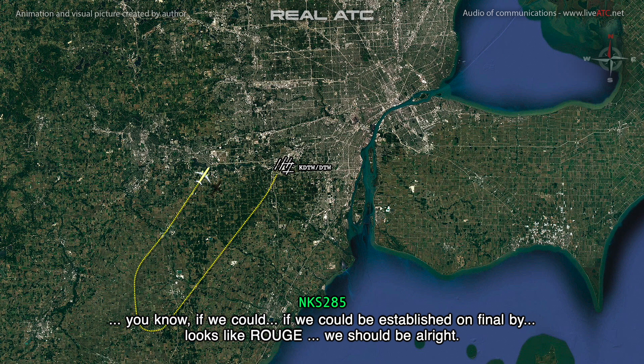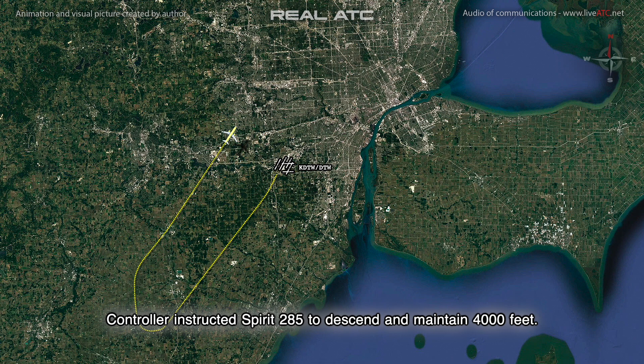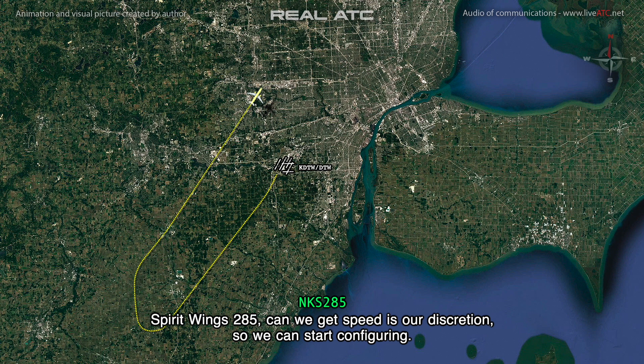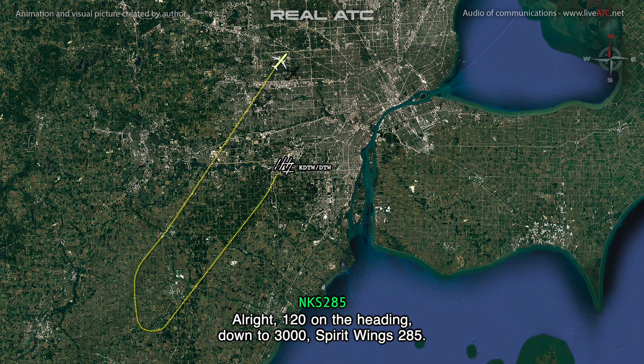If we could be established on final by — looks like Bruges — we should be alright. Descend to 4,000, Spirit 285. Spirit 285, can we get speed at our discretion so we can start configuring? Thank you. Alright, 120 on the heading, down to 3,000, Spirit Wings 285.